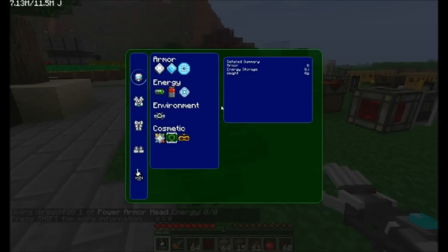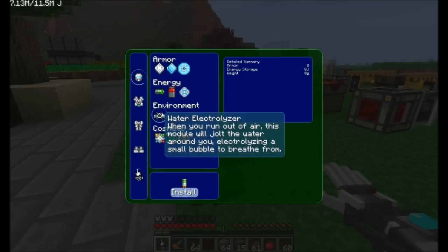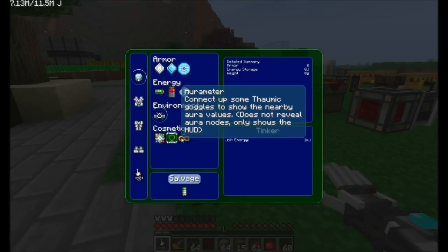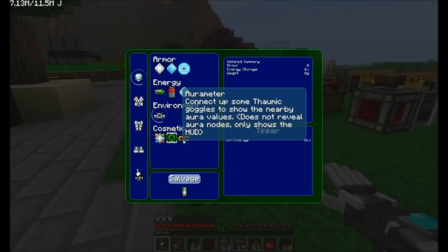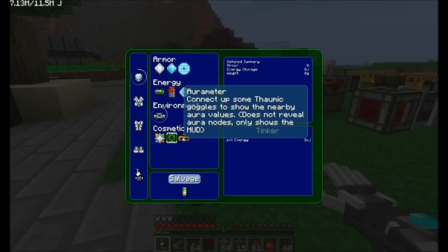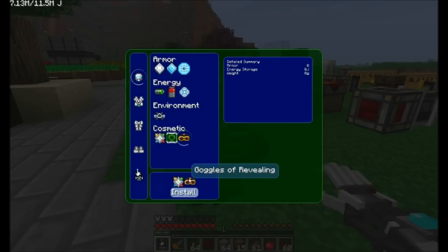Finally, we can modify the power armor head. There's a water electrolyzer — when you run out of air, it uses a little water around you and electrolyzes it to form a small bubble of air. The aura meter isn't totally implemented yet; she's waiting on approval from Azenor, but eventually you might be able to hook up your Thaumic goggles to see aura nodes, and that will require a goggle of revealing in the recipe.